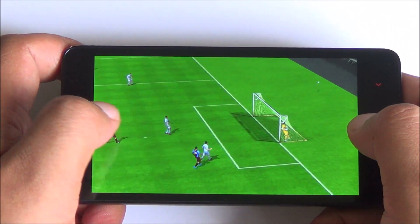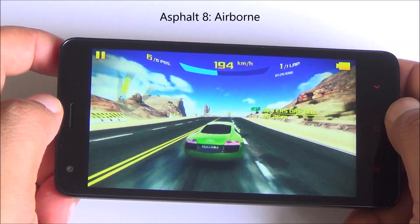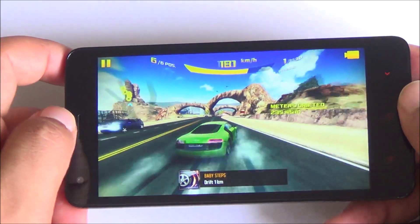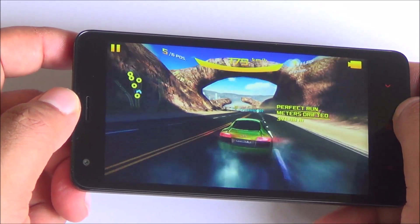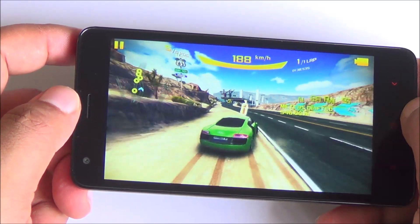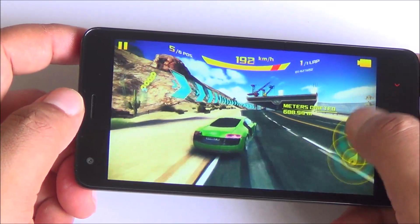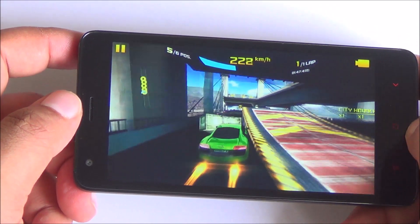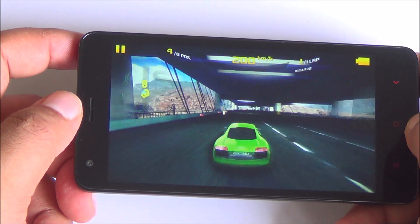Now we are moving on to Asphalt 8. We have already seen the Adreno 306 GPU coupled with the quad-core Snapdragon 410 perform really well — we saw that on the original Redmi 2 and we see it here as well. No lag whatsoever, great touch response, sharp visuals, and a loud speakerphone. This might just be one of the best budget smartphones for gaming available right now. Very smooth gameplay in Asphalt 8 in high settings.